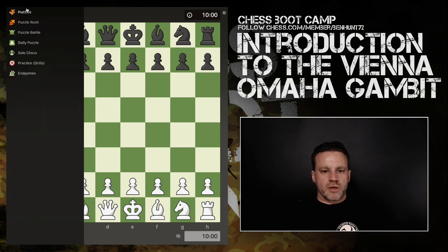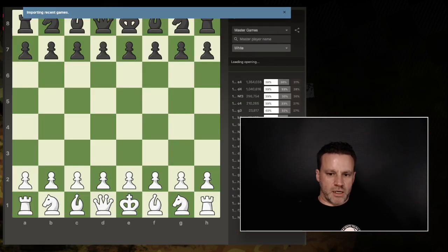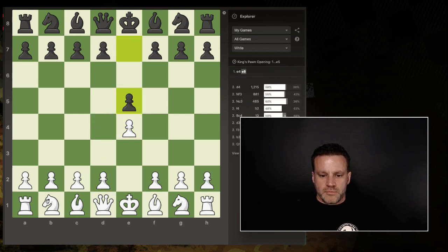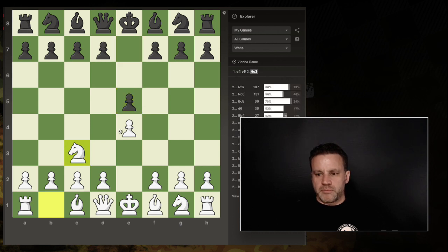I'm going to pull open the explorer and see how many times I have actually faced this. And what it is, it is a d6 move on move 2. So I'm going to go to my games as white: e4, e5, then knight to c3 — the Vienna — and this is the move that we are looking for: d6. It's kind of quiet, locks in this bishop, but it is actually the 4th most common response.